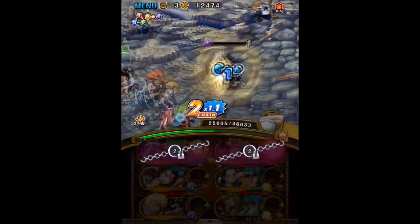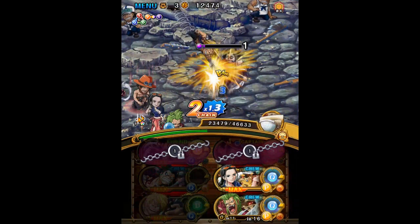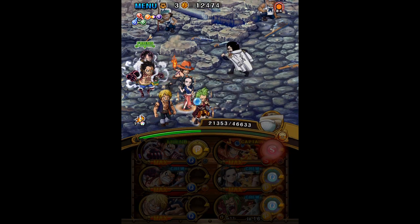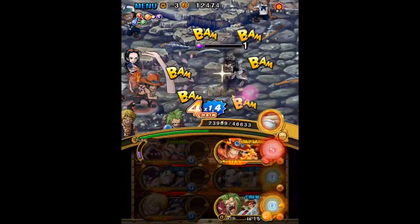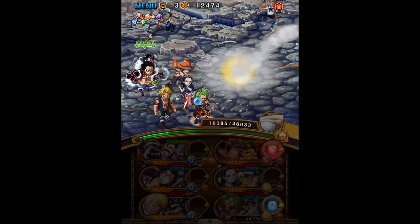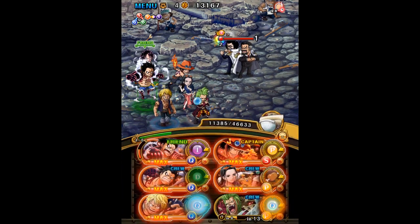Their special removes all positive buffs on your team, reduces the spare duration by 2 turns, boosts the attack of fighter characters by 1.75 for 1 turn, and also the orb effect for fighter characters for 1 turn — and they become Sengoku and Garp for 3 turns. Their LM break ability boosts the attack of all characters by 40 if your captain is a fighter.